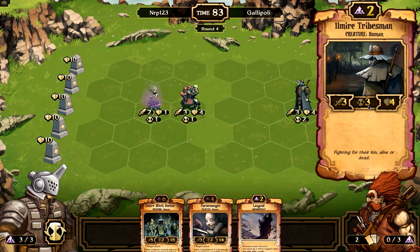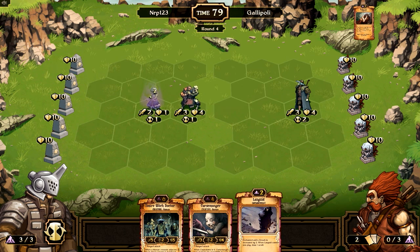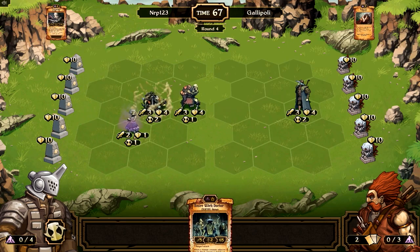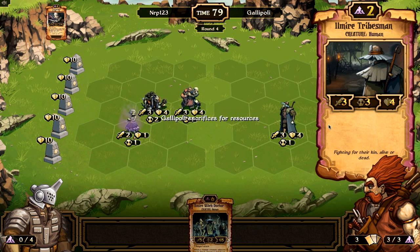A lot of people thought Tribesmen were going to be pretty bad before they came out, but they seem to do alright. Everybody thinks that a three countdown is a death sentence for a scroll, but for two resources, getting a three attack four health unit is very, very good. So it can hold you some board control, get some attacks in early. Not too bad.